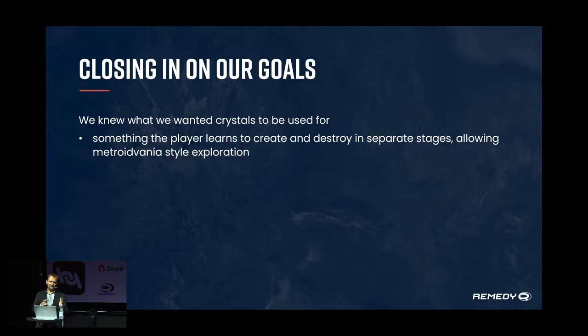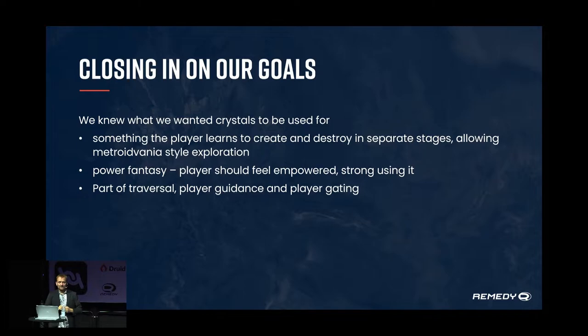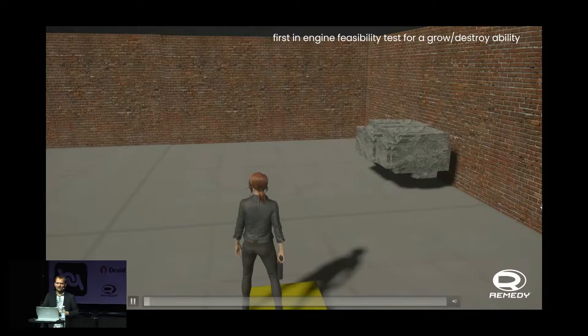The crystals needed to support something the player learns to create and destroy in separate stages — a Metroidvania style where you gain abilities to access new areas later. The power fantasy of Control is about throwing stuff at things, so the player should still feel empowered with these new abilities. It had to be part of traversal, player guidance — if you see crystals, that's where something happens — and gating to block progression, combat spikes, and puzzles we later called rituals. And because they're in a cave-ish basement area, they're environmentally present, as if that's where they occur naturally.